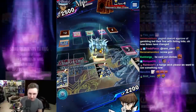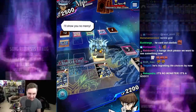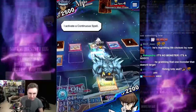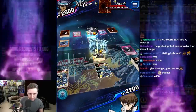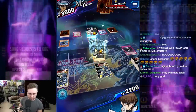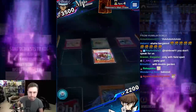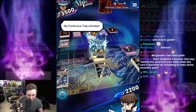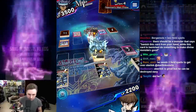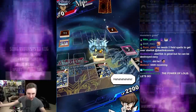Bergamot — can Bergamot become larger than a god? Can it get over 4,000 attack? Mako normal summons a Jasmine and tributes for Bergamot, hoping for the field spell. Without it, Bergamot is only 2,400 attack — nothing to be afraid of. Bend the knee to the god. Obelisk the Tormentor wins it.